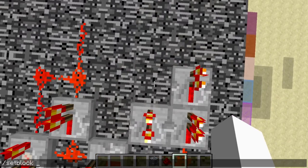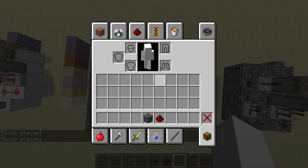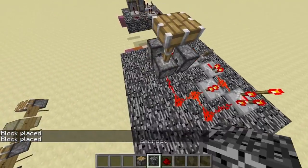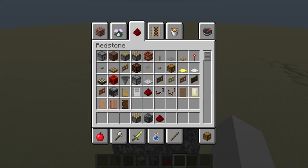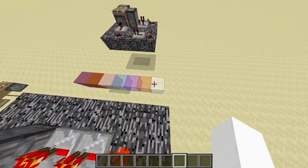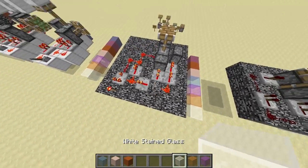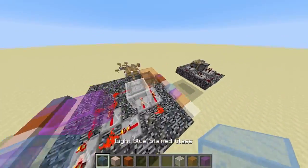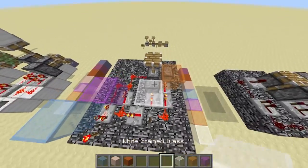Let me quickly replace the pistons and walk you through how this actually works. It's basically the bedrock breaking setup plus the extra code. I will walk you through the tile ticks and the block events. First we have the tile ticks. When we flick this lever off, these repeaters and this comparator will get tile ticks, and then they will activate in this order which the colors indicate.